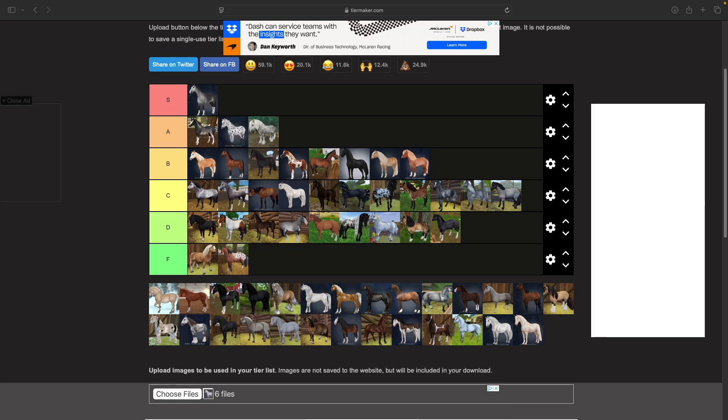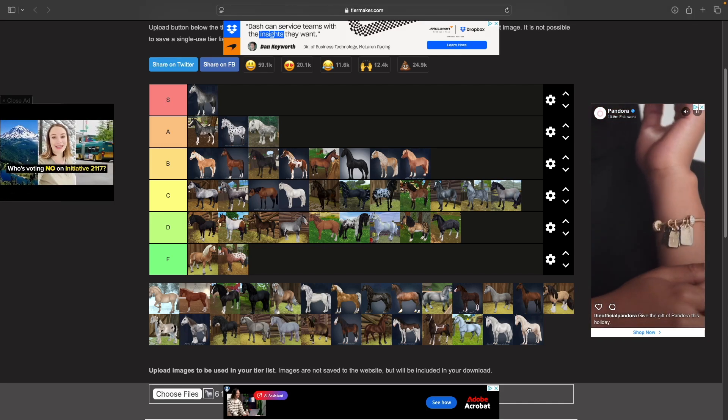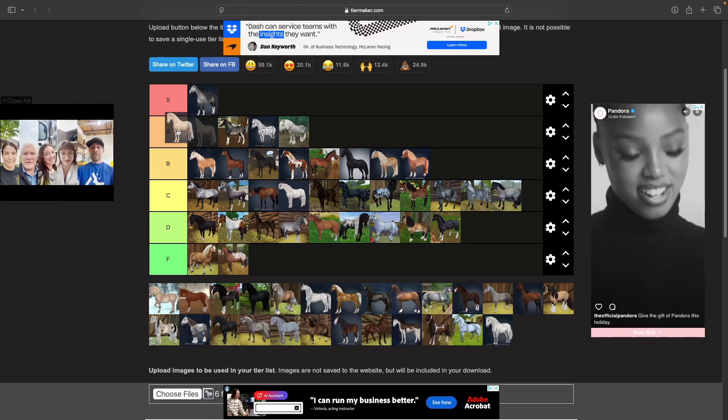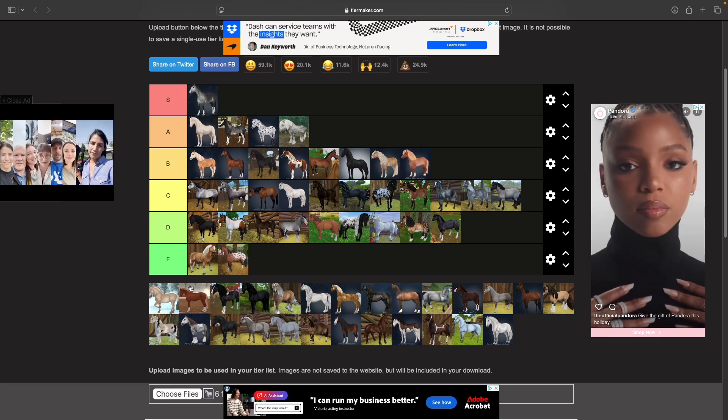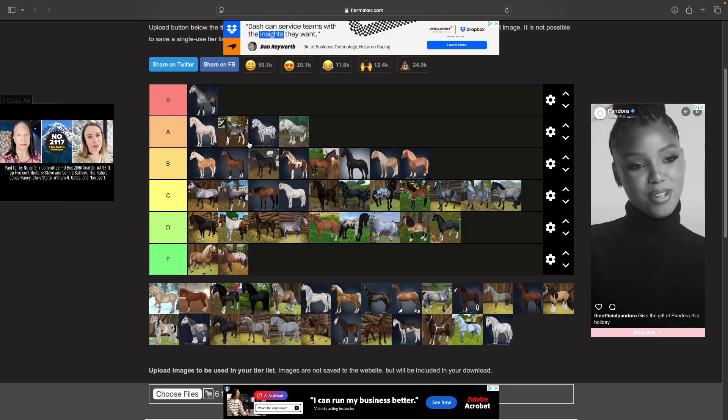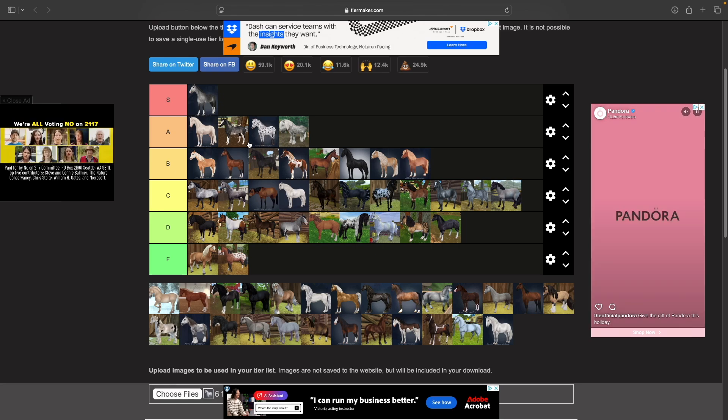Then we have the Dutch Warmblood. I really like the Dutch Warmblood — this might be controversial, but I don't love their trot in certain circumstances. I don't think he's S tier though. I think he's high A tier for sure, but S tier to me means horses I would buy almost all of, and I'm not sure about another Dutch Warmblood.